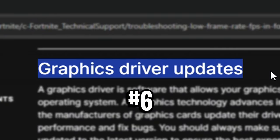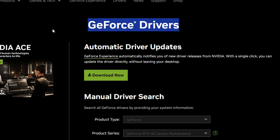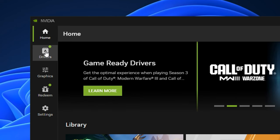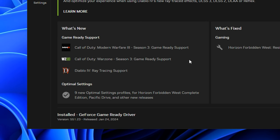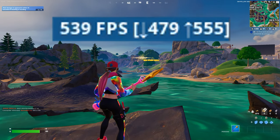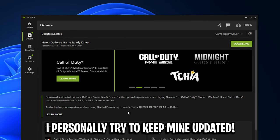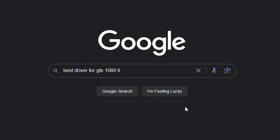Next is graphics driver updates. Epic Games provide links to Nvidia and AMD where you can download the latest drivers. For myself, I like to go into the Nvidia app, then the drivers section, to get the latest driver from there — because with Nvidia it tells you what's new and what's fixed, which is really useful. I like to keep my drivers up to date every couple of months as I find I can get FPS boosts and crash fixes. Some people also search for the best driver for their specific graphics card as an alternative.